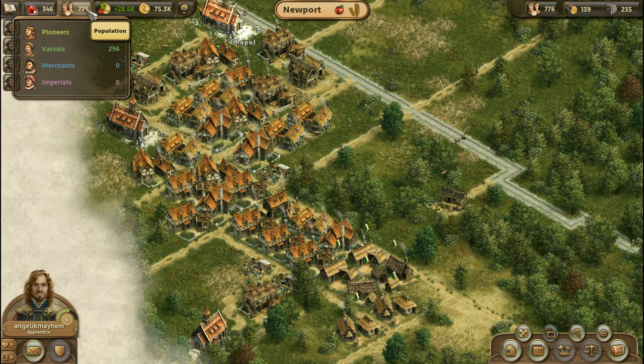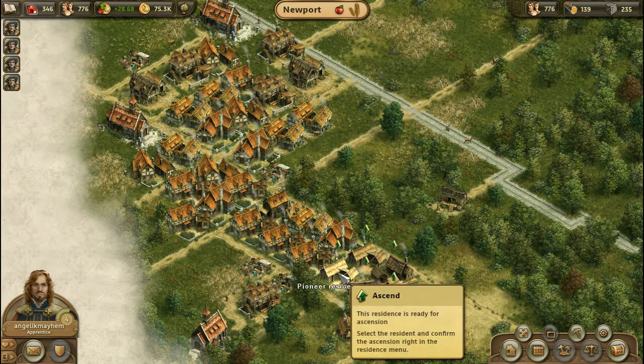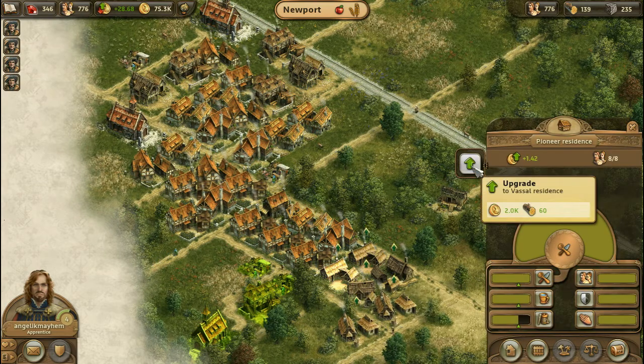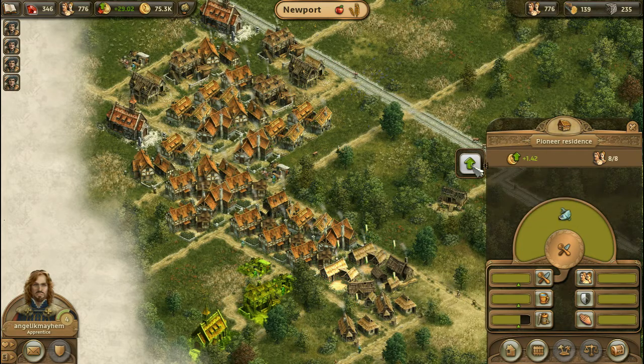At 300, some very exciting things are going to happen. Let's begin by upgrading this building. In order to do that, by the way, I had to build some additional clothing shops. Apparently, everybody in the city was buck naked — I was horrifically deficient in my clothing situation. Now that I have corrected that, I can begin upgrading these pioneer residences to become vassals.